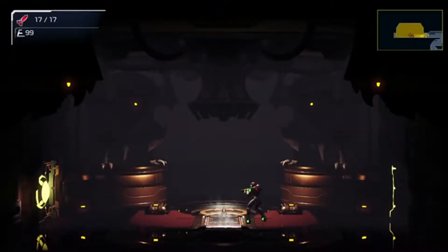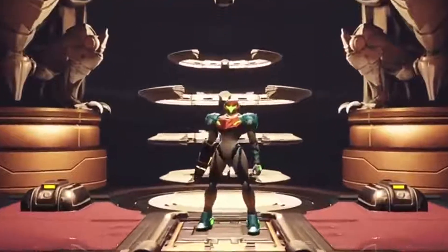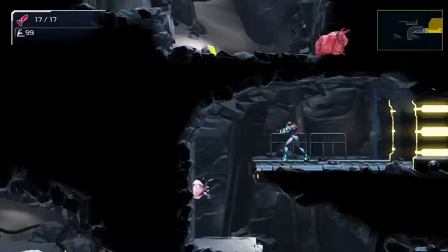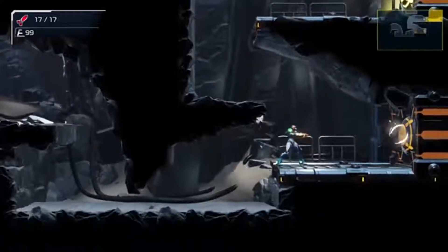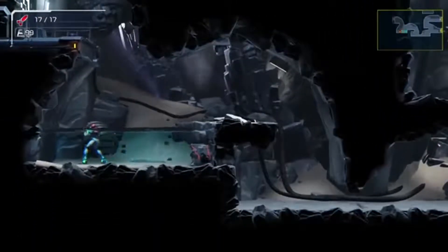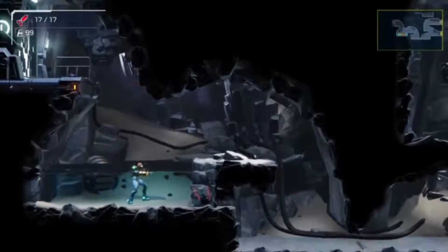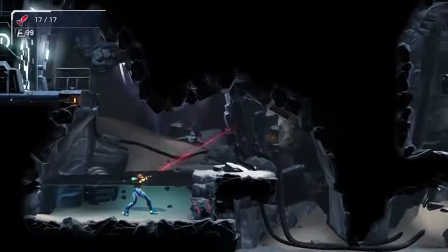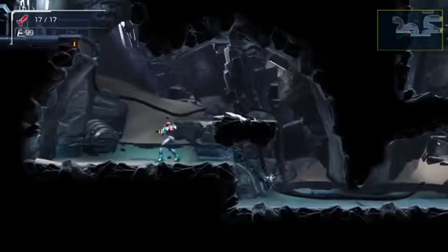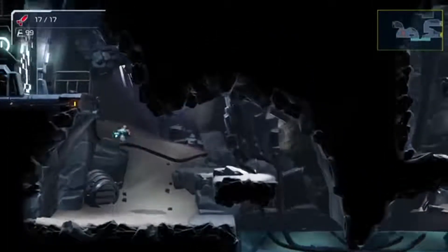I also want to point out that there are so many different ways to play this game. You can use missiles, shoot your regular arm cannon, try to avoid enemies altogether, or try to hit them all. It's really up to you what kind of Samus you want to be. As was pointed out, you could use free aim to do more line-of-sight shooting, but you could also just free-aim shoot while you're moving as well. You need to shoot a lot of different things in this game.